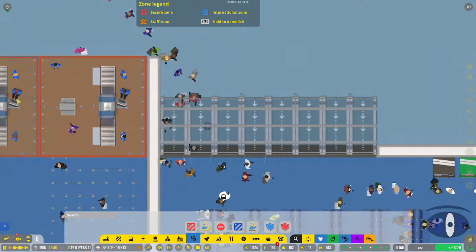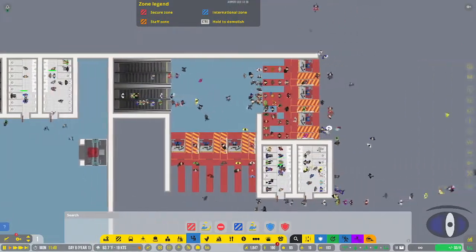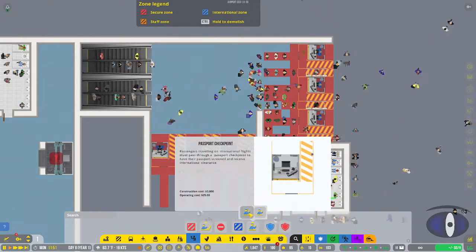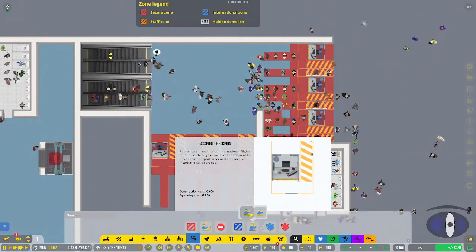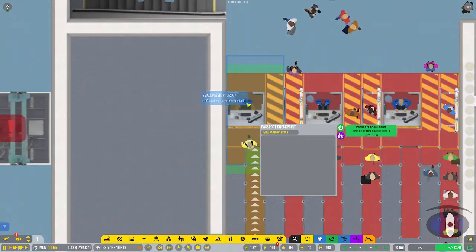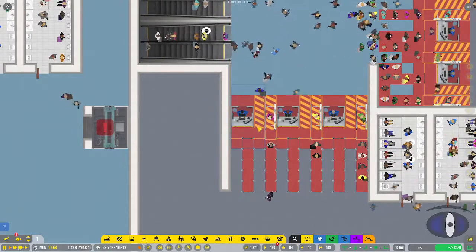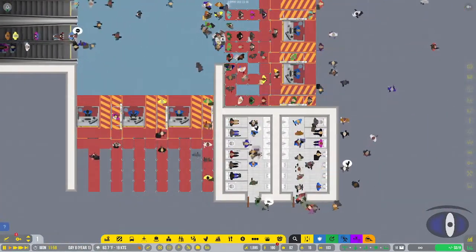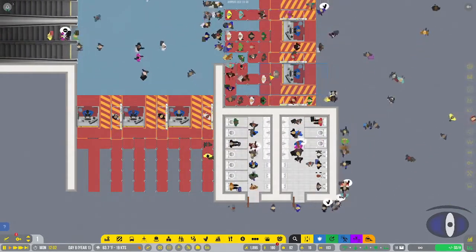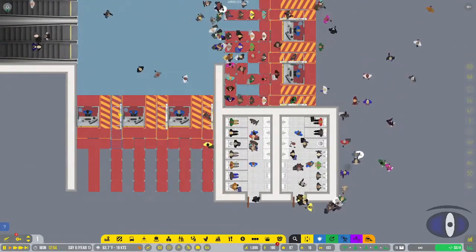Next to that you have the security exit - they just walk through, and if they wanted to go back they'd have to go all the way around and through security again. Then you have customs - the orientation you place them determines whether they're entrances or exits. The staffed version has a person standing there who passengers walk up to and go through, and there's also a self-service checkpoint where they just do their thing and leave.